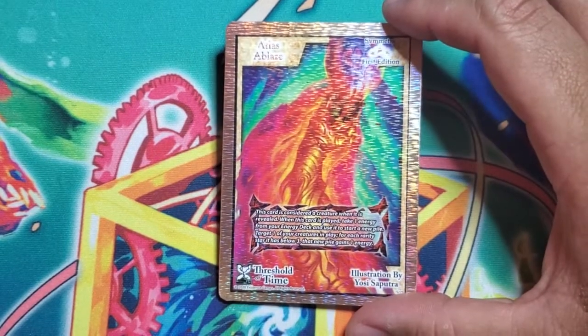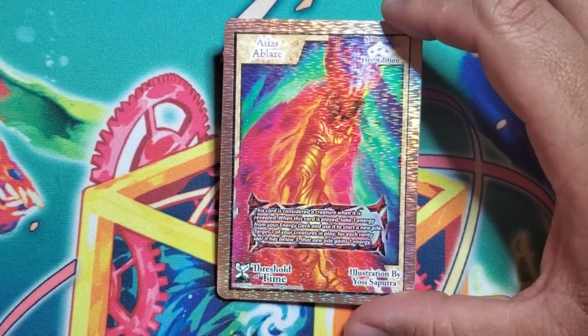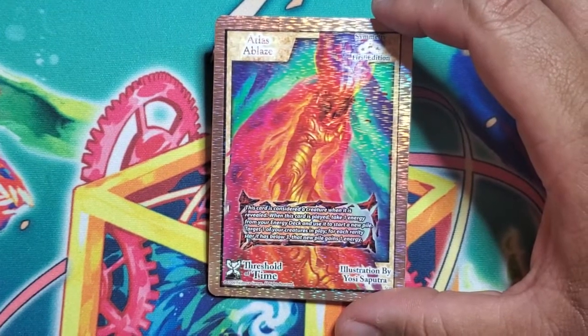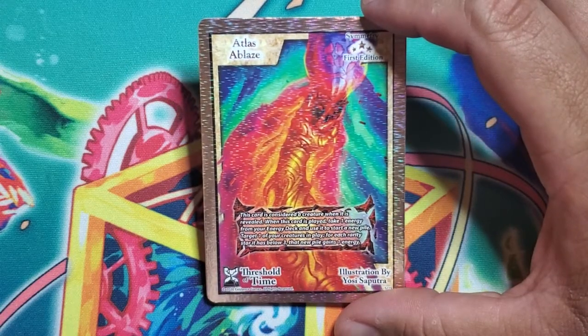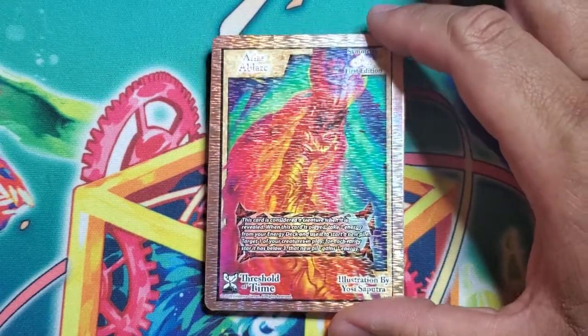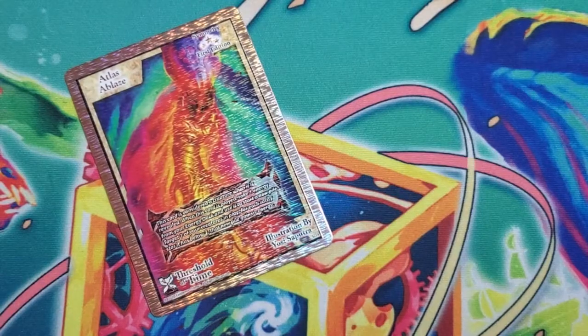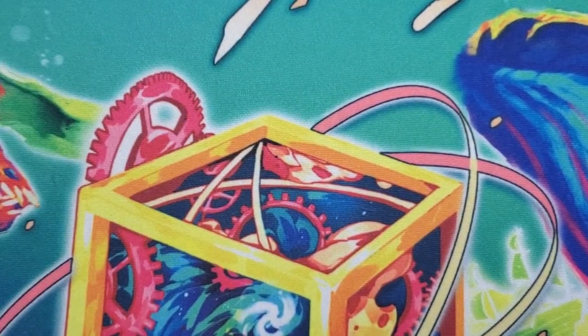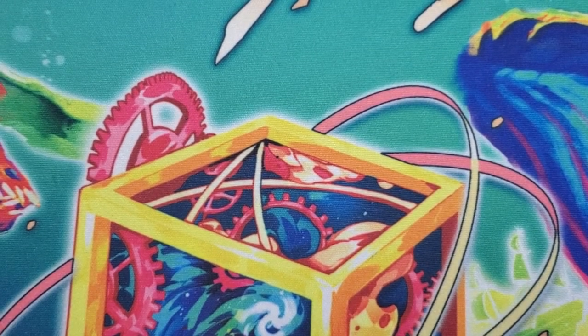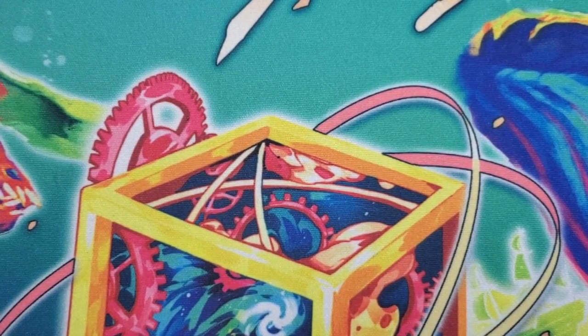Card five is Atlas Ablaze. This card is considered a creature when it is revealed. When this card is played, take one energy from your energy deck and use it to start a new pile. Target one of your creatures in play — for each rarity star it has below three, that new pile gains one energy. So if played right you could create a three-pile with that. It's like Invoke but better if played correctly.